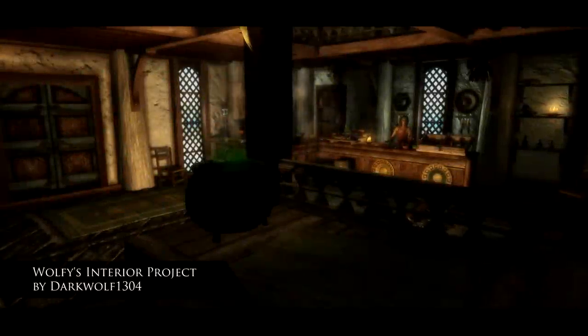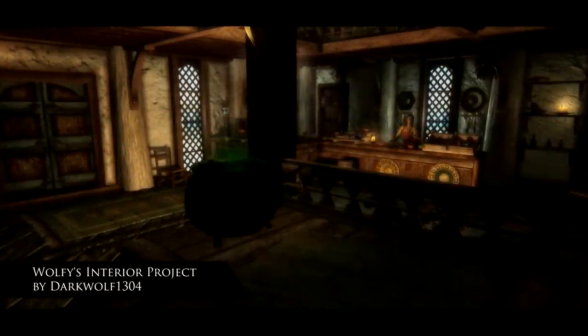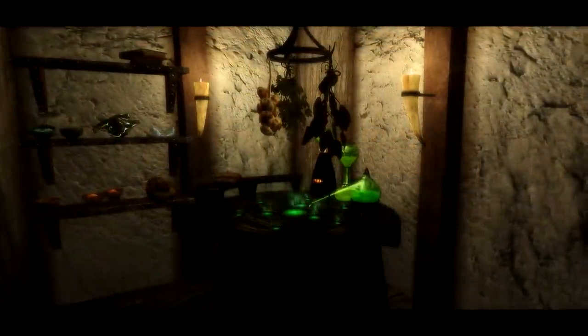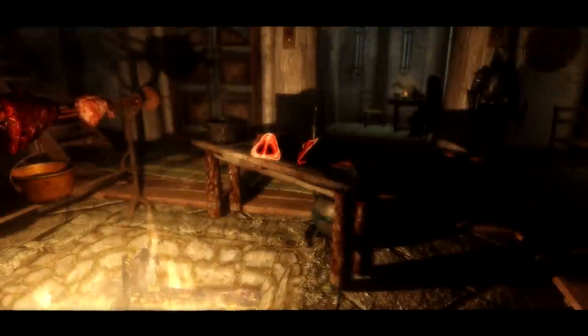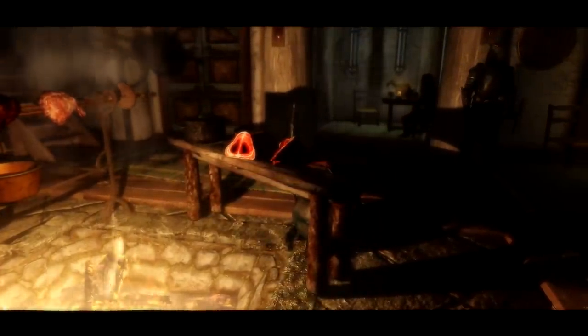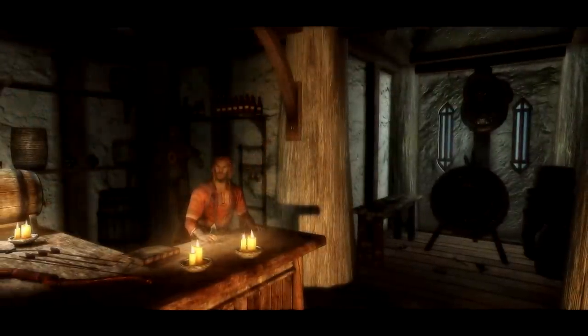This next mod is a small interior project by Wolfie, and it looks to improve certain areas in Whiterun. These include War Maidens, Arcadia's Cauldron, Bellathor's General Goods Store, and also the Drunken Huntsman. These interiors have gone through a retuning from the vanilla game, in which they've had new features added to them but still keep that original tone.